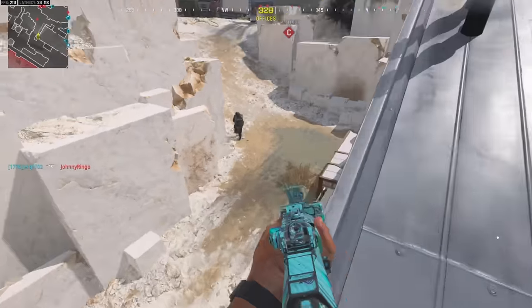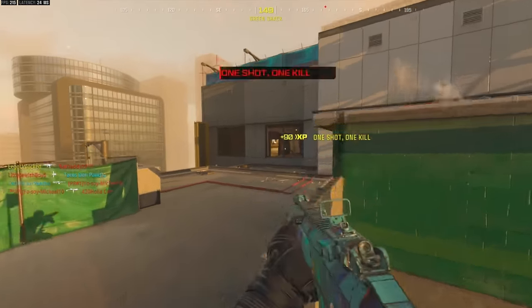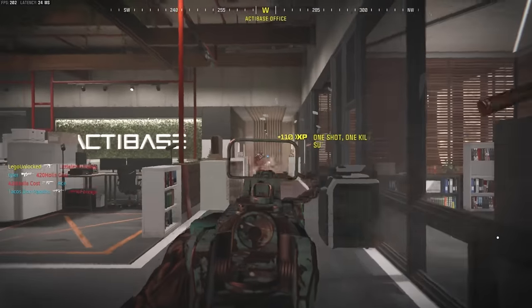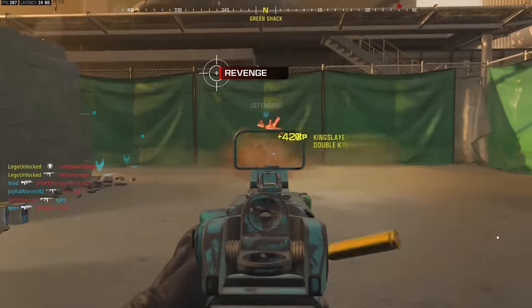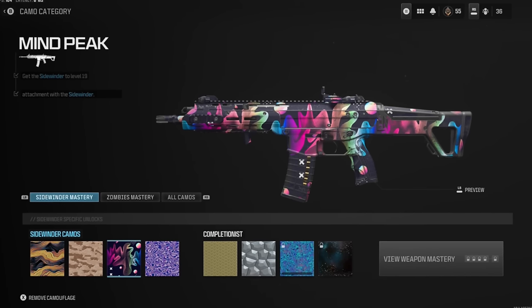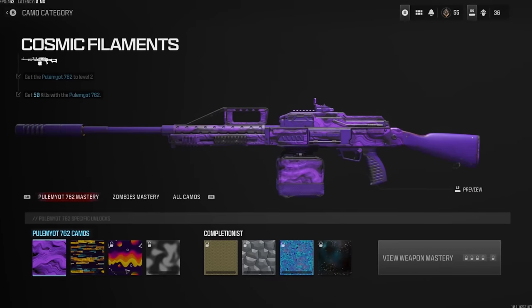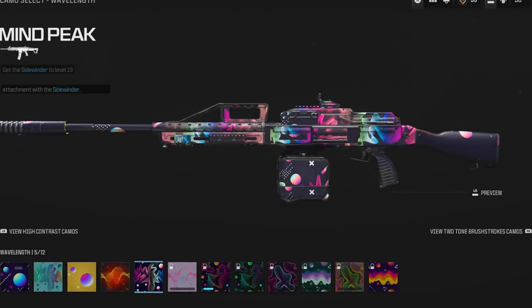Just like that, Mindpeak has now been unlocked, and we can use this camo on all weapons. To use this camo, go to camos, then wavelength, scroll all the way over to Mindpeak and equip it.